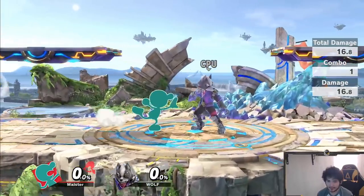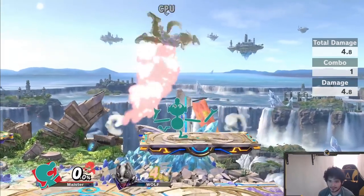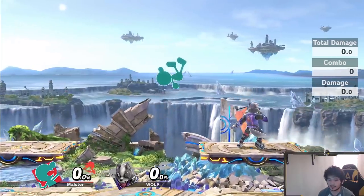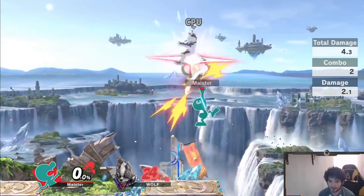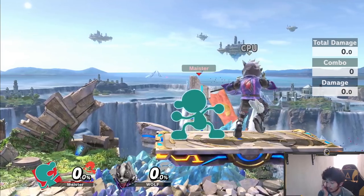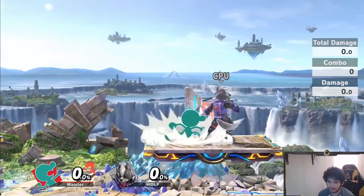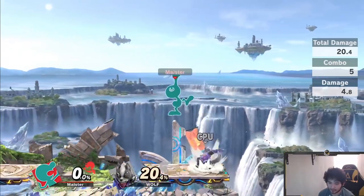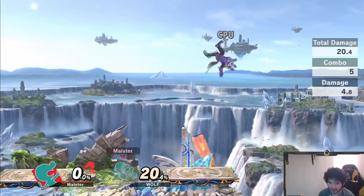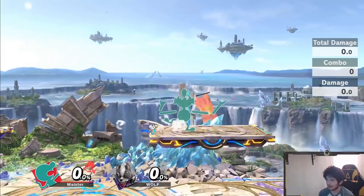For the first combo, starting off with the basics: down throw into neutral air gets you a free 20%, and you can combo it into an up air for 34%. This is really basic and pretty much guaranteed — your opponent cannot do anything about it. Note that they can DI, but if they DI in they will most likely just frame trap themselves. One thing to note is that the way Game & Watch's nair works is you can actually control where your opponent will be launched — if you move forward, your opponent ends up backwards, and if you move backwards, your opponent ends up forwards.